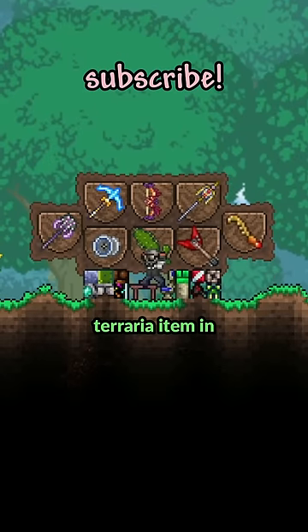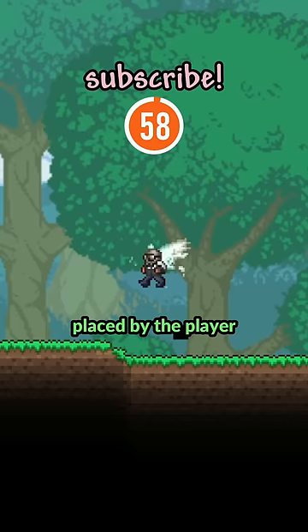Can you guess the Terraria item in 60 seconds or less? Your first hint is that it's something that can be placed by the player, whether that's a block or a piece of furniture or any of the multiple things in between.